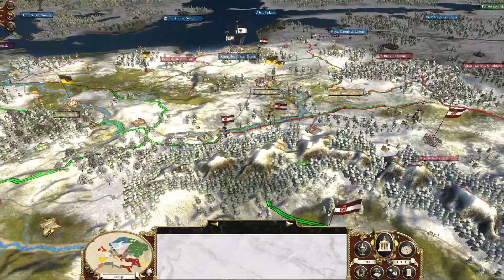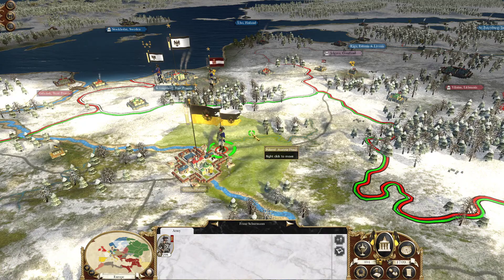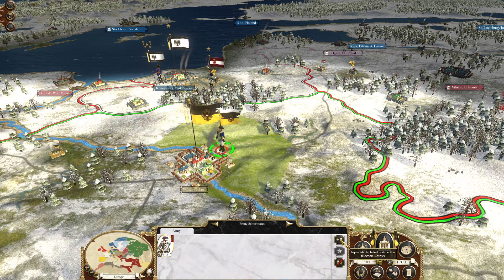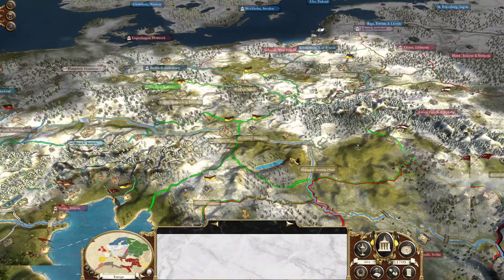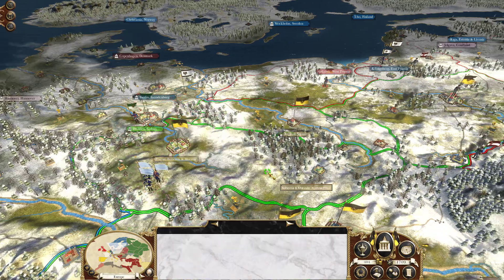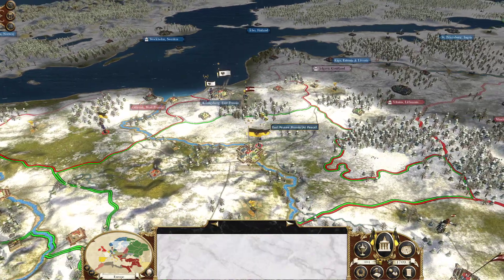For today's episode and episodes going forward, I implemented the no replenishment system. As you can see, this army is missing a couple troops, but when I go to replenish nothing happens. That works for the AI as well as the human player, so it's going to change how we go about things and make population become a lot more important, which is the goal. This one is already replenishing because we hit replenish last time, but we won't be able to replenish future iterations.